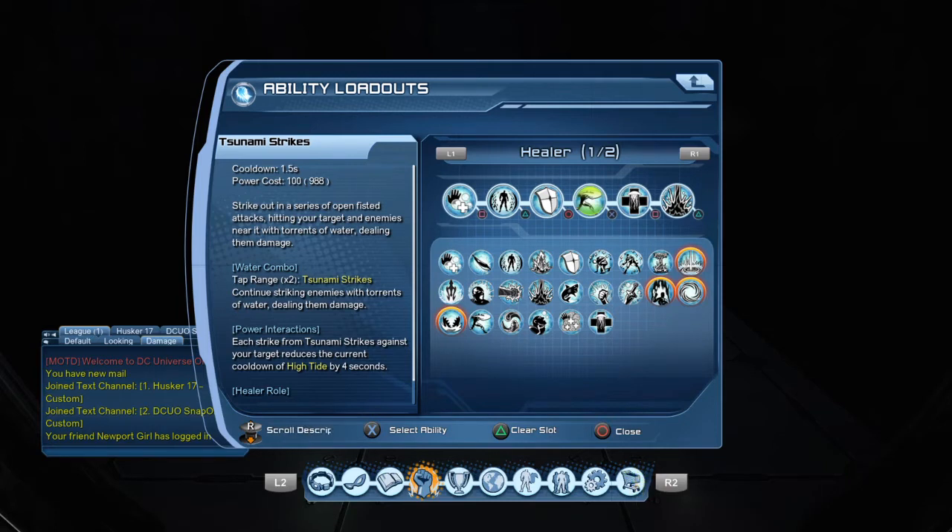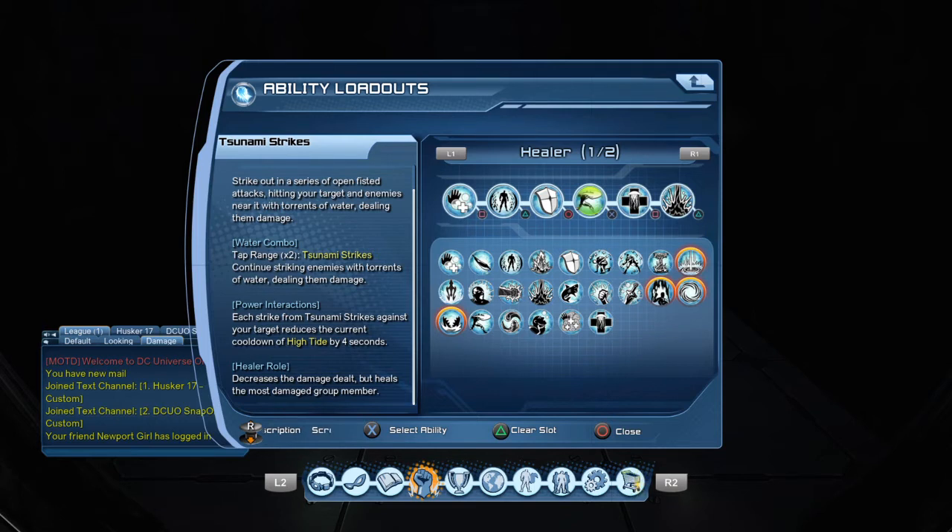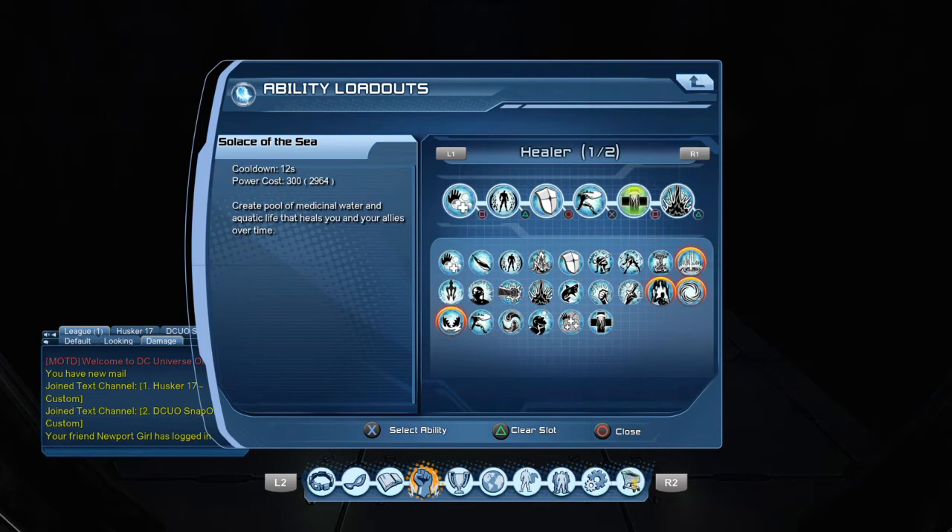Tsunami strike: if you tap range twice, tsunami strike continues striking enemies with torrents of water dealing damage. In hero mode it decreases damage dealt but heals the most damaged group member. Solace of the sea creates a pool of medicinal water and aquatic life that heals you and your allies over time. Riptide summons a powerful current of water that removes the cooldown of the previous water superpower you used.